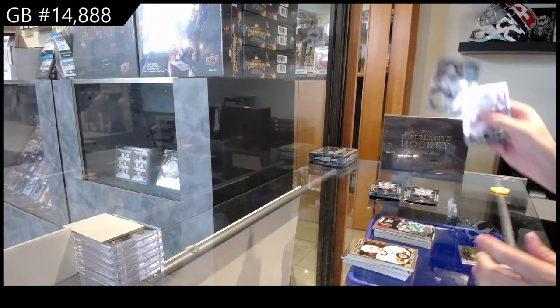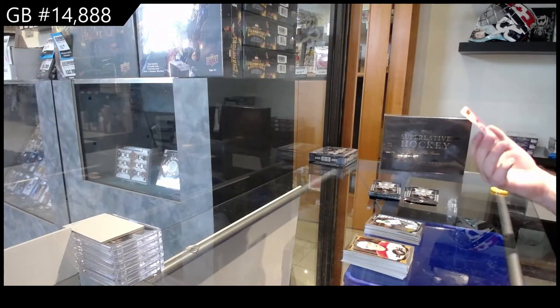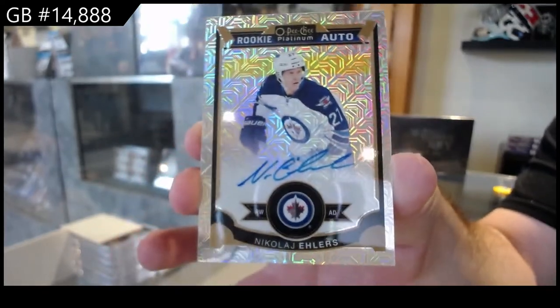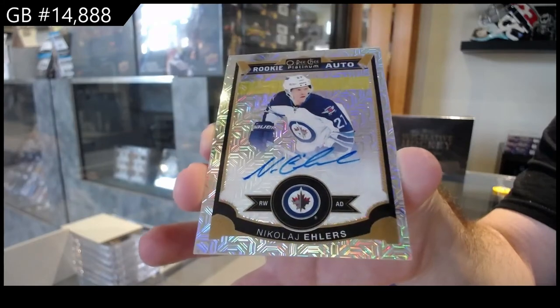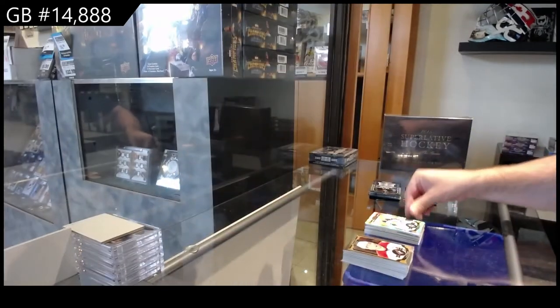Team Logos of Mike Madono for Dallas. Shore for Dallas — that's a good one. Trax Rookie Auto — Nikolai Ehlers for the Jets. Ehlers Trax, numbered to 125. That's a very good auto out of this.